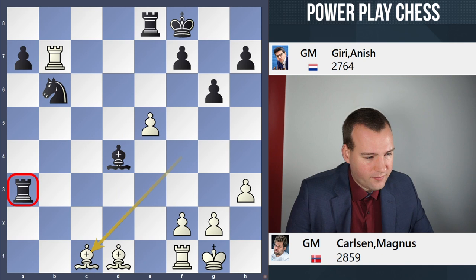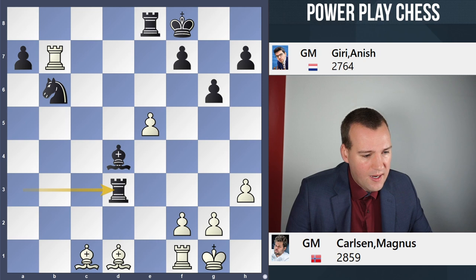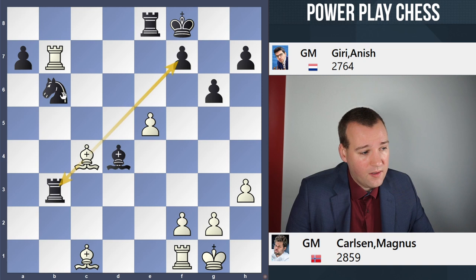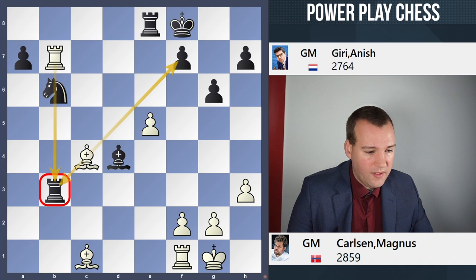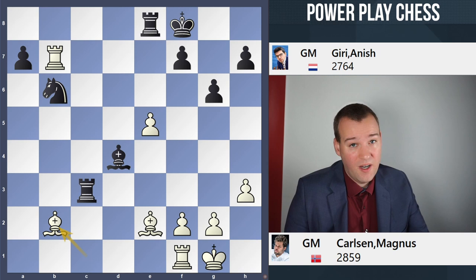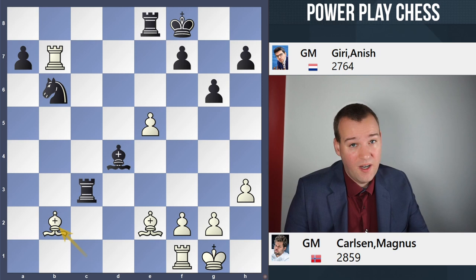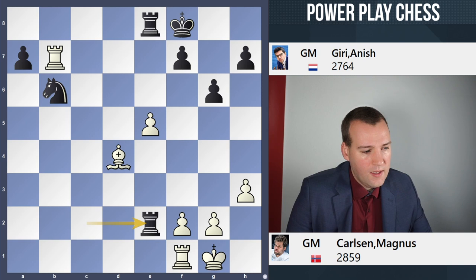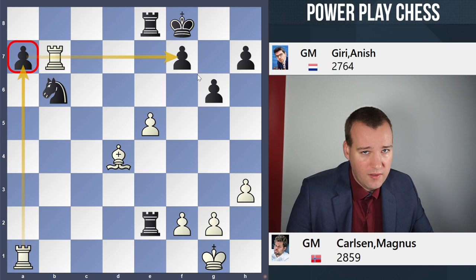So instead of Ra5, maybe Rd3 could be considered. But now Be2 is a very clever move — the rook is running short on squares. If you go Rb3, there is Bc4, and white gets exactly what it wants by setting up this double attack, as the knight is pinned and cannot take on c4. If you play Rc3 instead, we have Bb2 — another skewer hitting the rook and the bishop. Rook has to move, Rc2 counterattack against the two bishops, Bxd4, Rxe2, and now Ra1 is a very nice move with the idea to take on a7 with massive threats against f7.